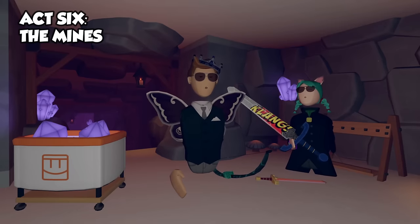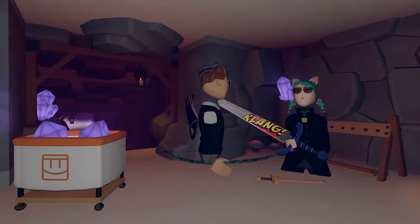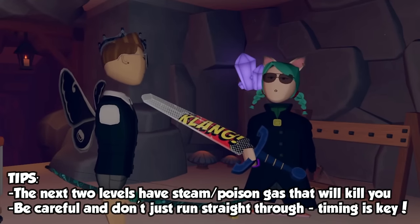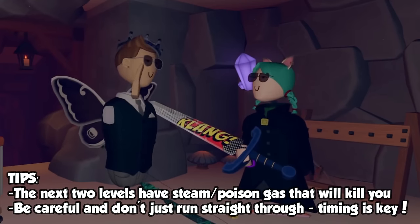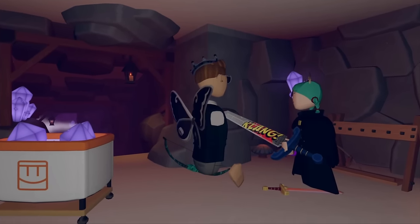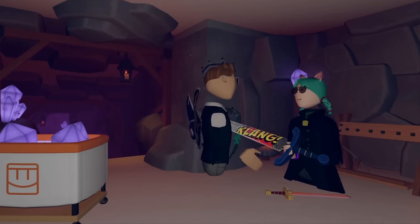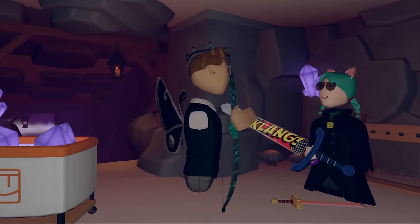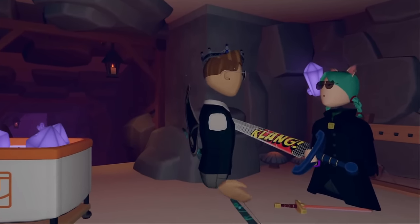For the mine levels, there's something a lot of people call the fog, poison gas — whatever you want to call it. Basically, watch where you're walking. If you take a closer look, you'll notice it's coming out of the pipes. I like to think of it as steam leaking from the pipes because we're in the mines. But that wouldn't kill you, so I call it poison gas.